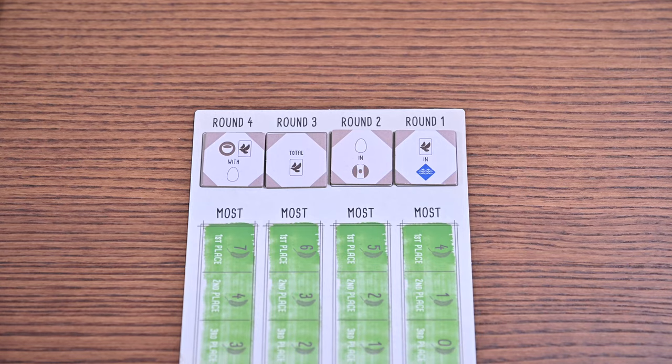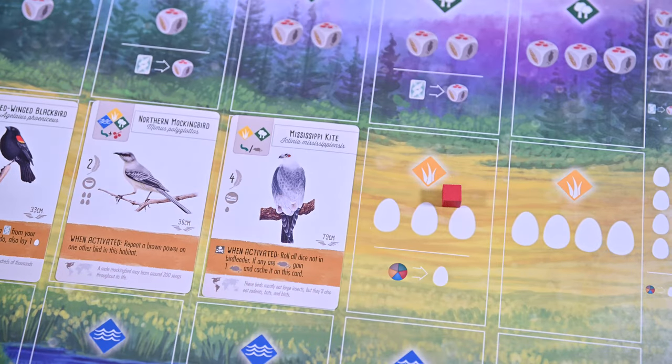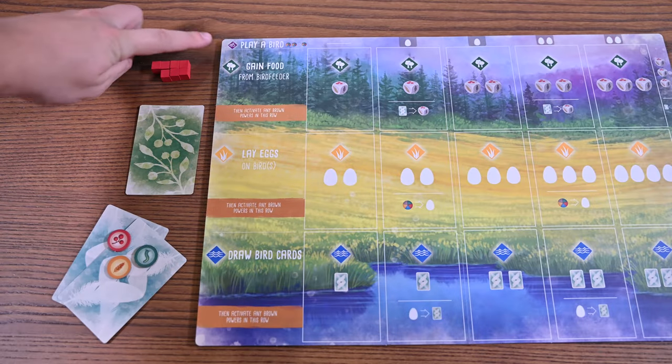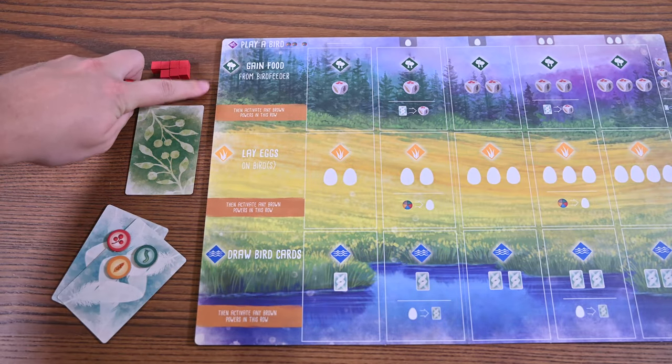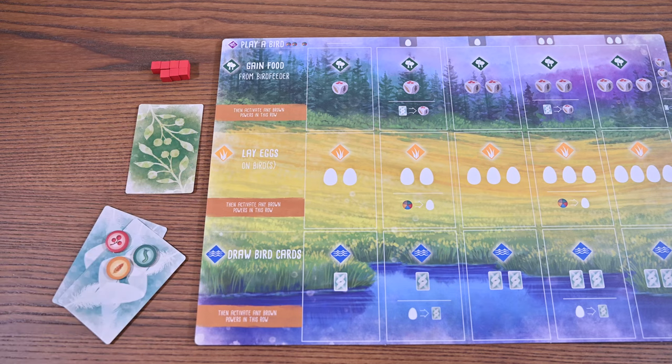Wingspan is played over four rounds. During each round, players take turns until all their action cubes have been used up. On your turn you can use your action cube to do one of the following: play a bird or go to one of the locations — gain food, lay eggs, or draw bird cards — as well as activate any bird powers within those locations.